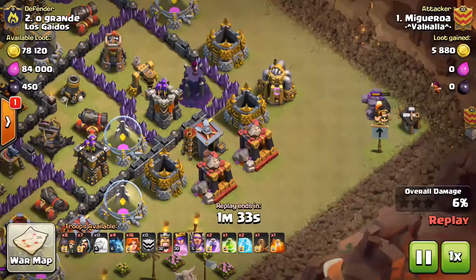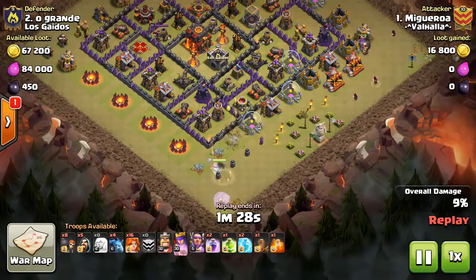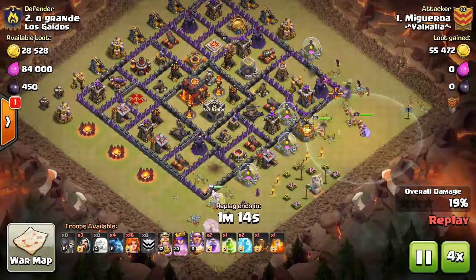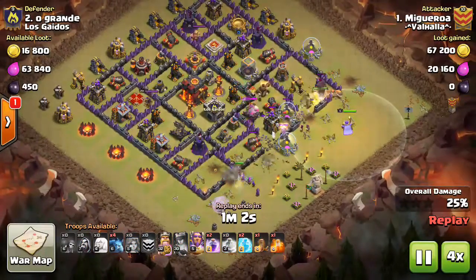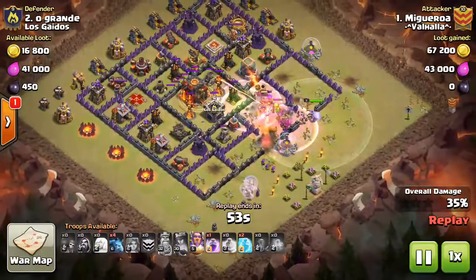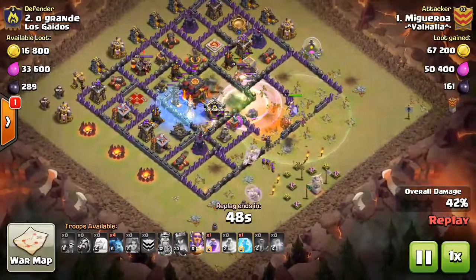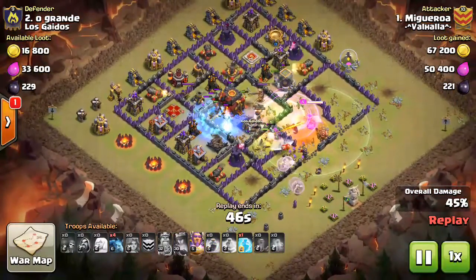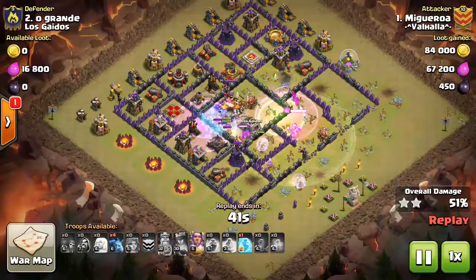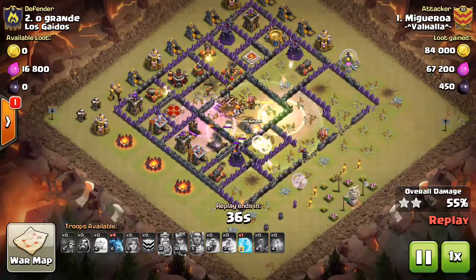I assume this base was not scouted because there's no way they could know there's a troll Tesla there. So he's coming in with the golems. It looks like massive golem/bowler attack going in. You could really use a heal spell — the quake spell would have been really nice here because it's a single inferno tower. I bet if you just bring like two jump spells, a rage, and a heal with a freeze, you would have had this base.